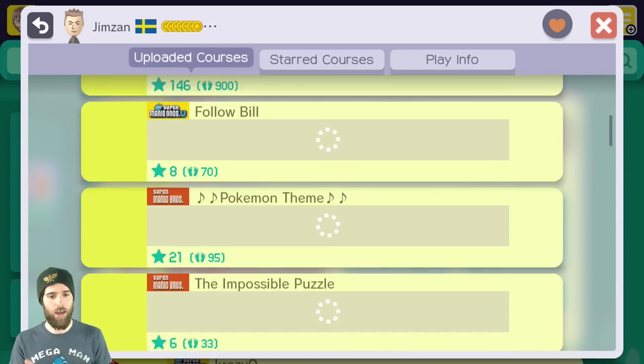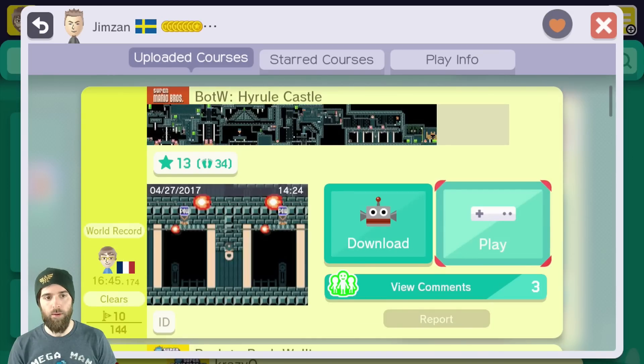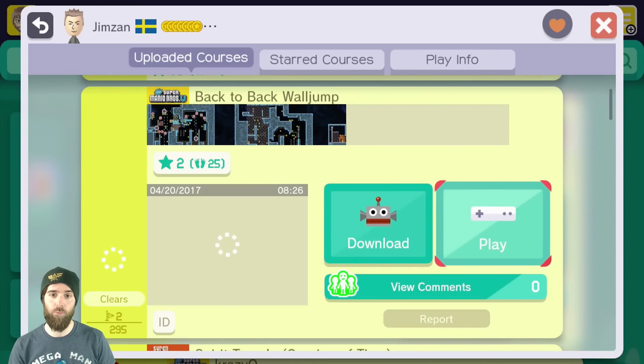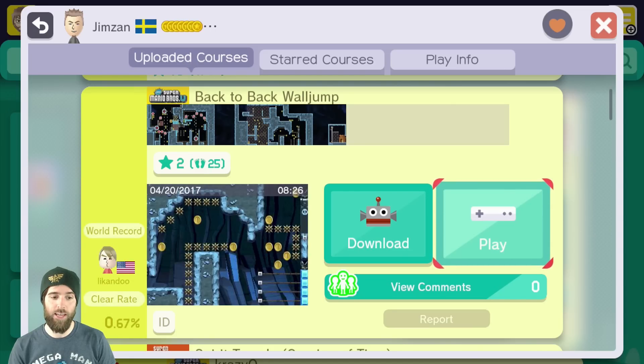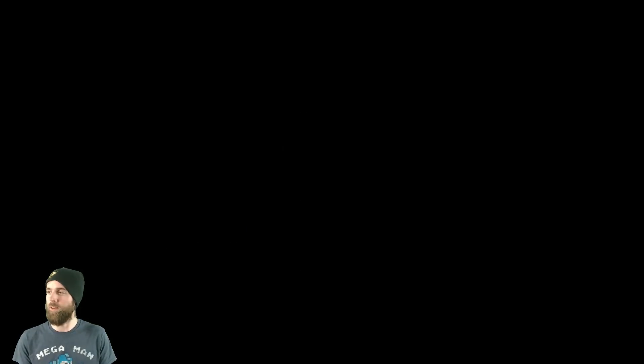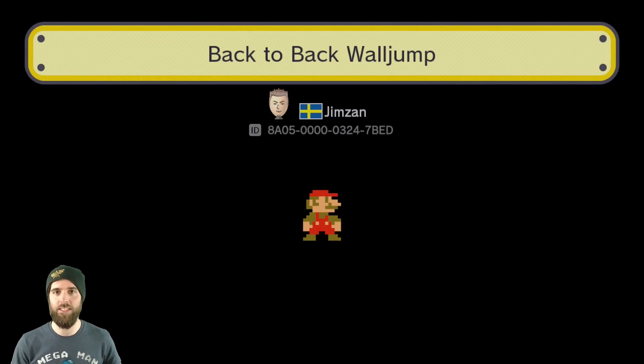Maybe we'll check out one more level from this guy before we go — there are a lot of music levels here. I'm inclined to check out his newest level which is called Breath of the Wild Hyrule Castle — pretty cool. Back-to-back wall jumps. This actually looks like a tough level — 0.67% clear rate. So like a non-music platforming stage — should we throw that in? Let's do it. Get in there and let's see if he makes good platforming stages too.